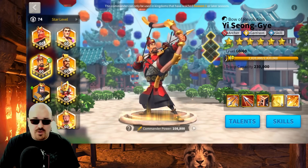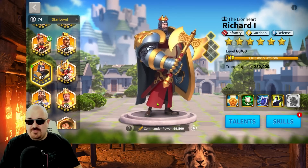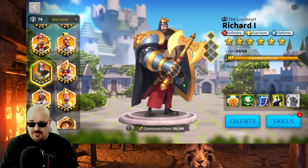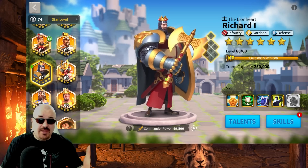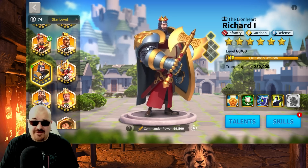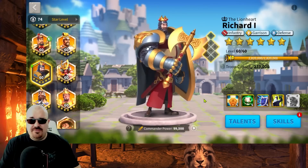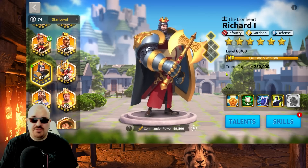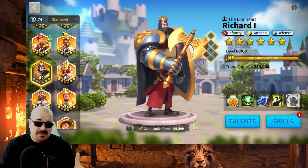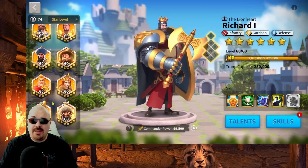For KvK 1, YSG is the best investment you can make. Richard is one of the most commonly used commanders for KvK 1, 2, and 3. My recommendation is to not go too heavy on Richard — a 5111 for barb farming and a little field fighting, or a 5511 for field fighting. Max skill YSG and make only a small investment in Richard if you really need him. It all depends on how much fighting you have in KvK 1, 2, and 3.